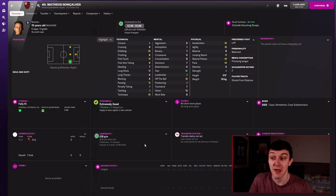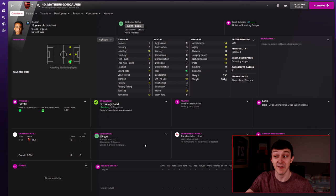Another right winger — but this time with a left foot, so you can retrain him to play on the left or as an inside forward — he's 15 years old, so you've got a long time to develop him. Matthias Goncalves currently plays for Flamengo and looks like another great player for the future, also with a potential ability of minus 85.